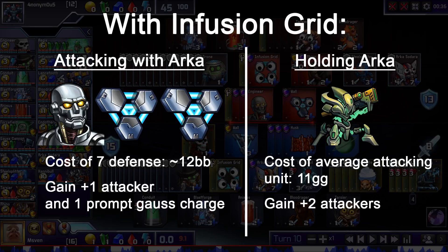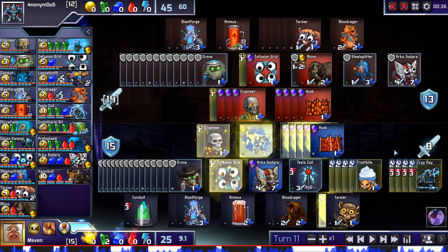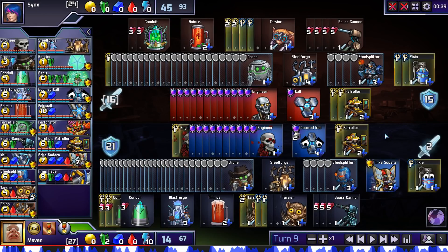So basically it's way better for me to hold Arca and buy attackers than it is to attack and buy seven defense to absorb on infusion grid. For the rest of this match I just defend and keep holding on until my Endo Kit comes in for the victory. There are some situations where it's fine to get first Arca even if it doesn't deny any absorb.